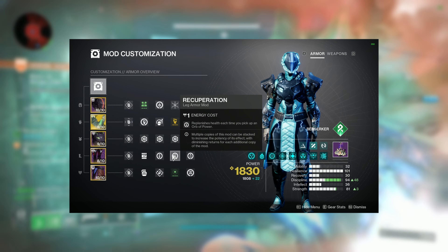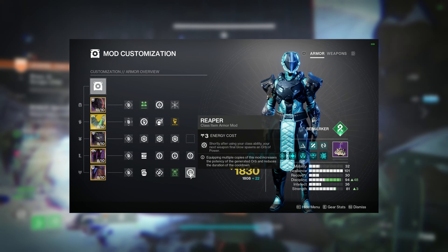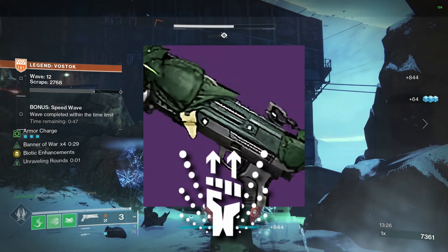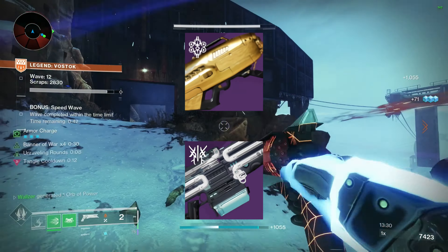Resistance mods for the Threat, Invigoration, Recuperation, Absolution, Outreach, Powerful Attraction, and then a Reaper. For weapons, a 1-2 Punch Shotgun, Sunshot, and then an LMG and Rocket for your Heavy.